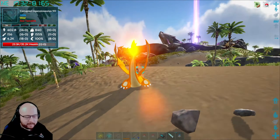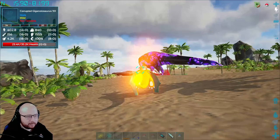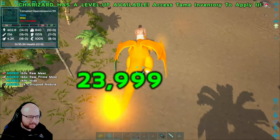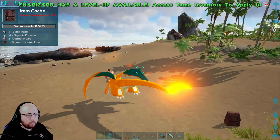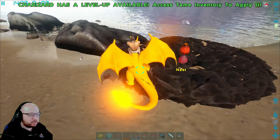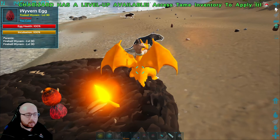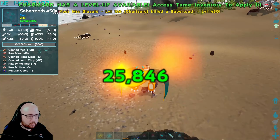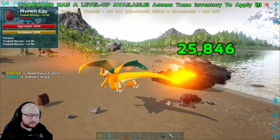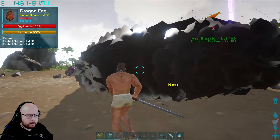Next is definitely going to be this Corrupted Giger over here. We should be able to get something very nice after Flamethrowering him. Still though, only level 90. What is this? Let's get rid of them — we're going to steal these eggs, and then probably going to have to run for our lives.